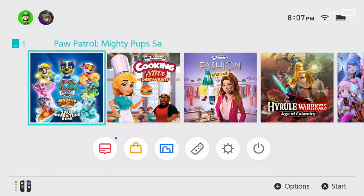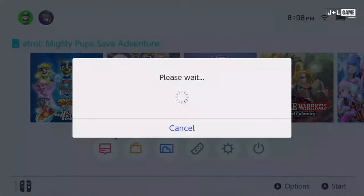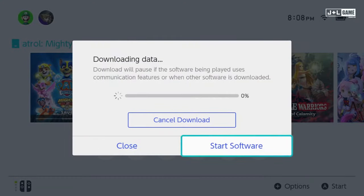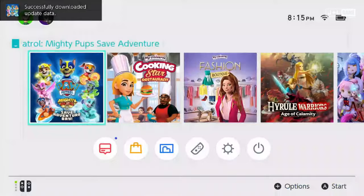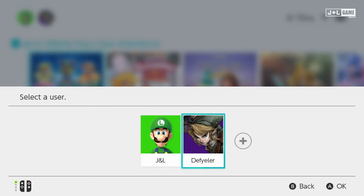Hey, what's up guys? Today we're doing Paw Patrol: Muddy Pups Save Adventure Bay. Call for download. Let's go. Okay, it's ready. Let's go.